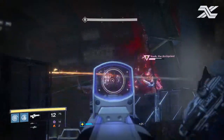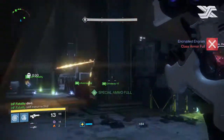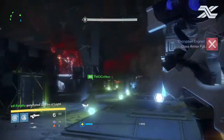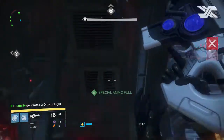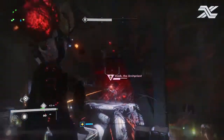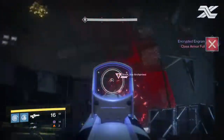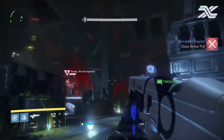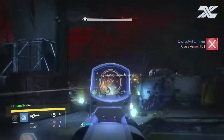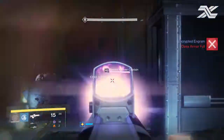Recommended weapons: definitely Swords — one person with each Sword. Gjallarhorns are really effective as well. Otherwise a high-impact Sniper; I was using the one from the Sepiks Prime Strike drop. The three bullets in the magazine didn't help much, but it still did massive damage — if you have a better Sniper, go for it. I was also using a Scout Rifle but it didn't prove to be the best. In the raid in general, Auto Rifles and Pulse Rifles seem to do the most. So Gjallarhorns, Swords, and a high-impact Sniper — that's your best option.